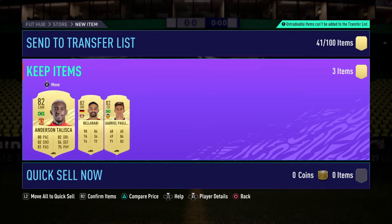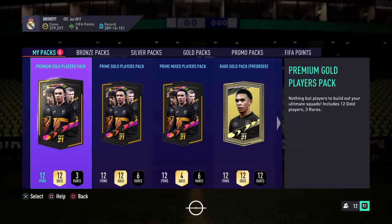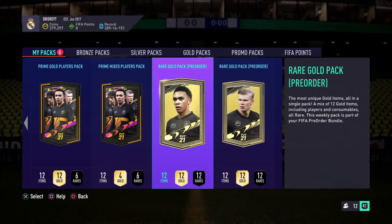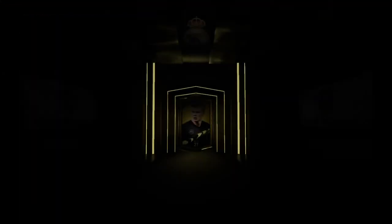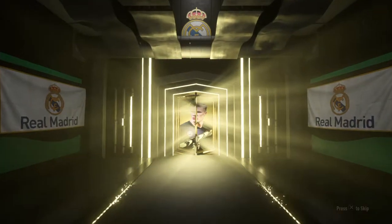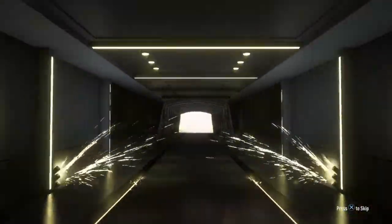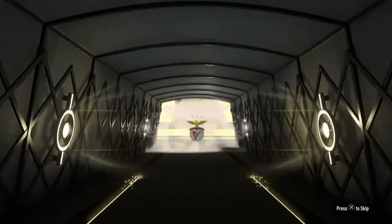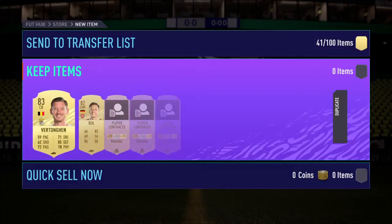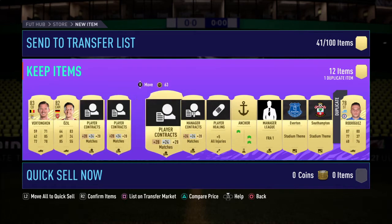Talisca who links with — surprisingly enough links with what's his name? That guy we did the SBC for — Alessandrini. Alright, two rare gold packs. Get boards from this one. What are we looking for? CDM, center back — Alderweireld. Vertonghen, I'm sorry. So that's one of the 83s that we need. That can get this started — will pop you up. And Özil — we can use another Specie as well.